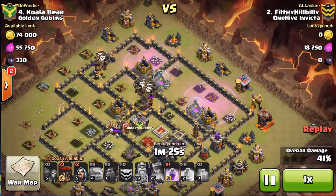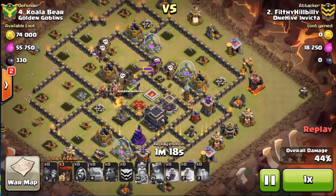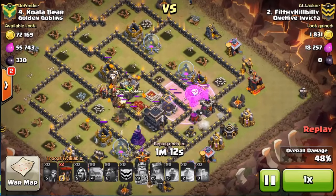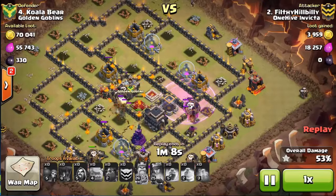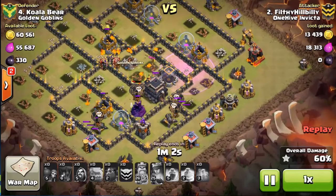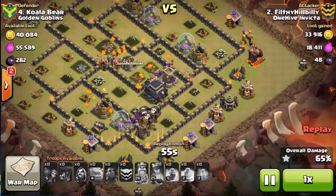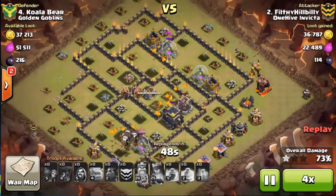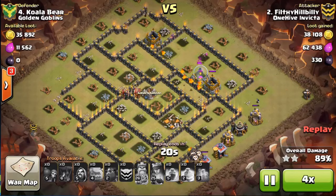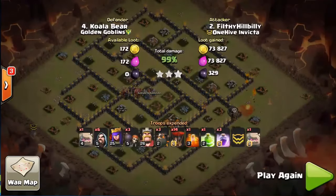He gets lucky — two of them pop, one does not. Maybe could have used one of those rages a little bit later, because that tesla didn't even pop. Could have been a little more patient, but in the end it absolutely demolishes the base. That wizard tower and archer tower go down and it's just clean up. Plenty of pups to finish off the job — great job Filthy, three stars, we crushed it. Boom goes the dynamite, good job buddy.